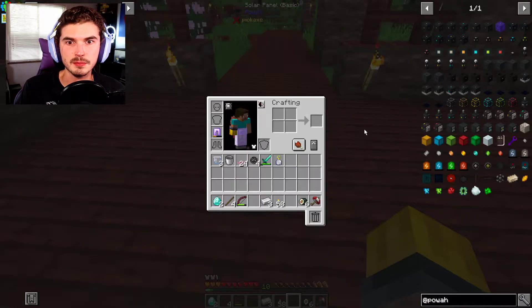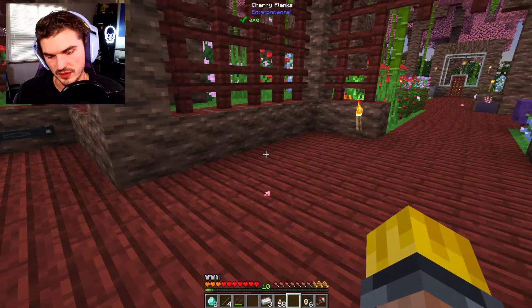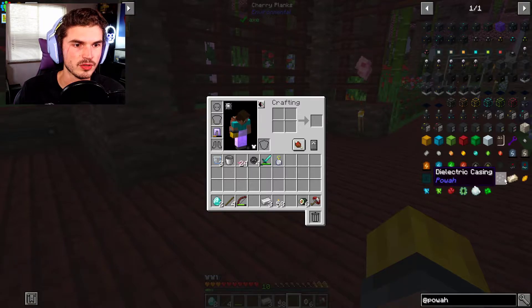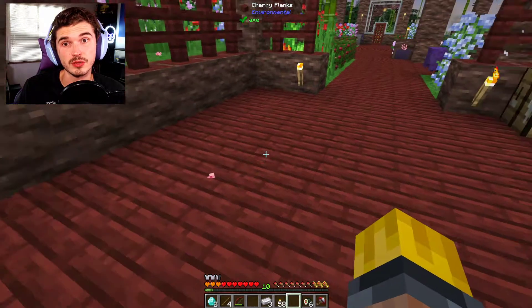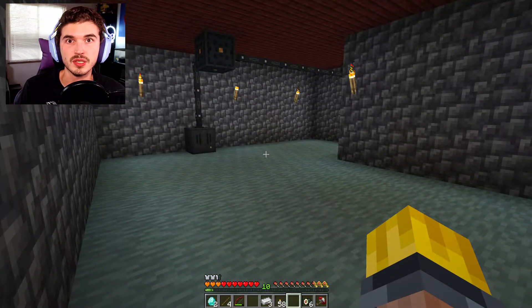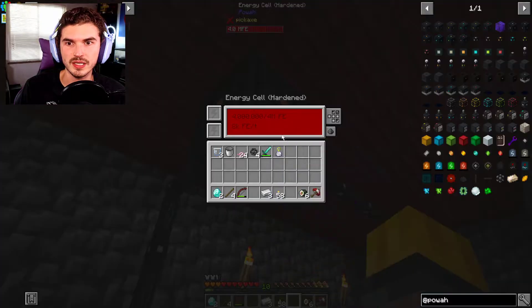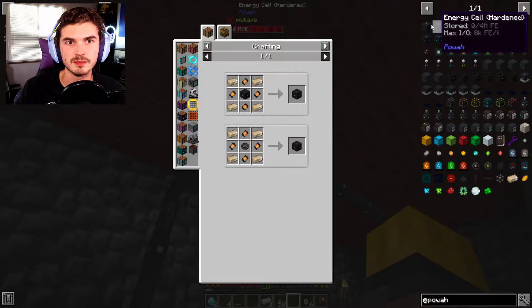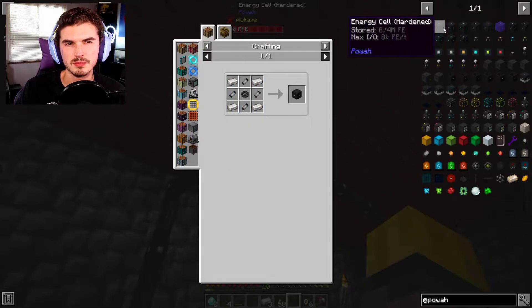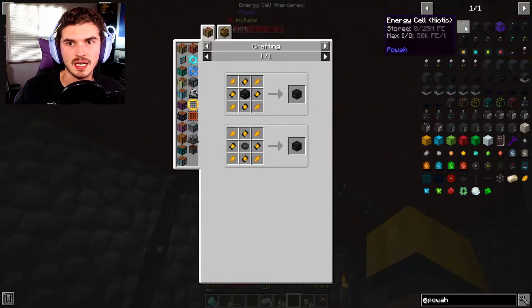We did get that solar panel up and going. I made some more energized steel — you can do blocks of it, so a block of gold and a block of iron will get you 18. We also got an upgraded energy cell that holds 4 million FE, compared to the base tier which only holds a million — so we quadrupled it. Getting higher tiers would be even better, but we need Blaze Crystals and Blaze Rods for that.